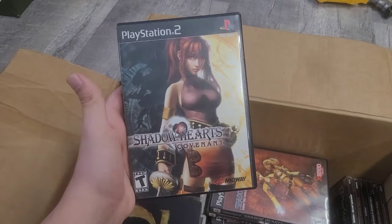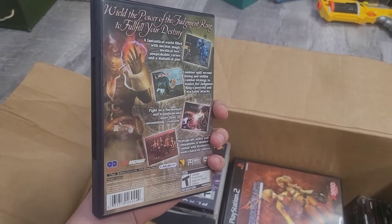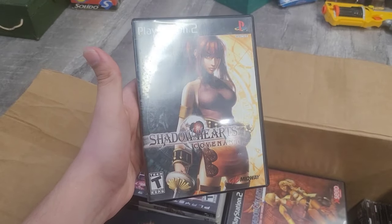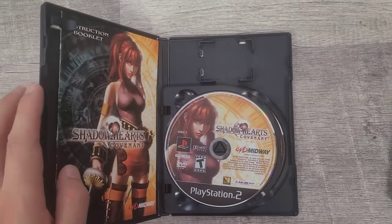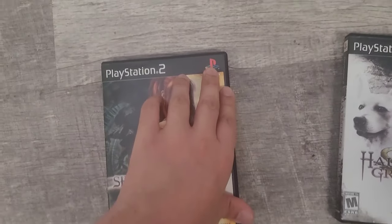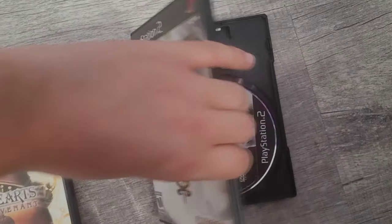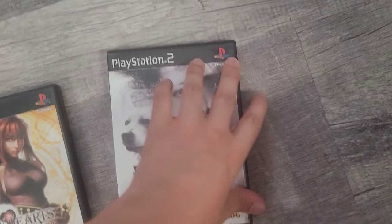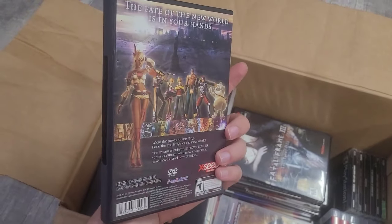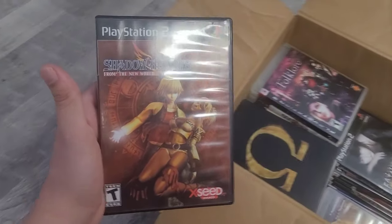Next game is Shadow Hearts: Covenant, and this was one of the first two games I saw when I opened the box. I was so hyped. This is insane. Most of these games are complete in box — it's got the manual and everything. Next game is Shadow Hearts: From the New World, another really hard one to get. The Shadow Hearts games are hard to find in general.